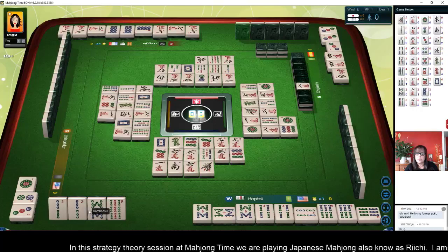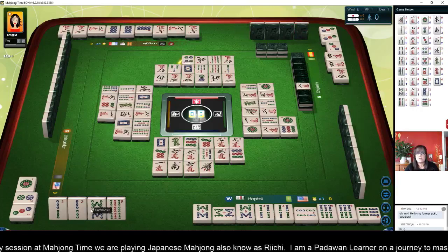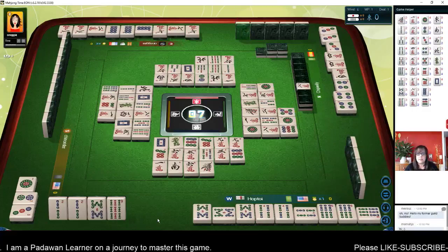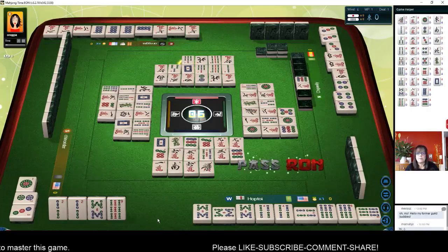There's one more out. Four dots. Seven BAM — we're Tenpai. We're ready to win, which is good. We need a seven BAM to win. Five dots — there's only one out, but it could be in the dead wall. Eight dots. One dot is Dora — they're all out. Seven bamboos — there it is! We got it! We got it!